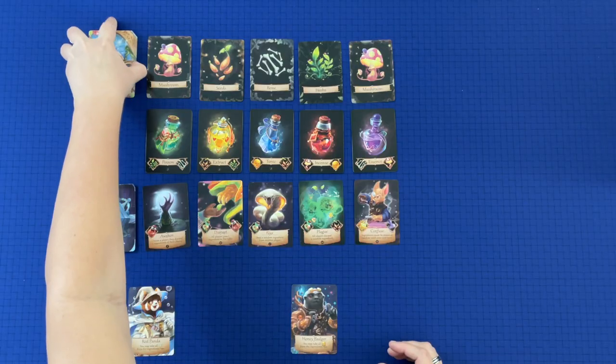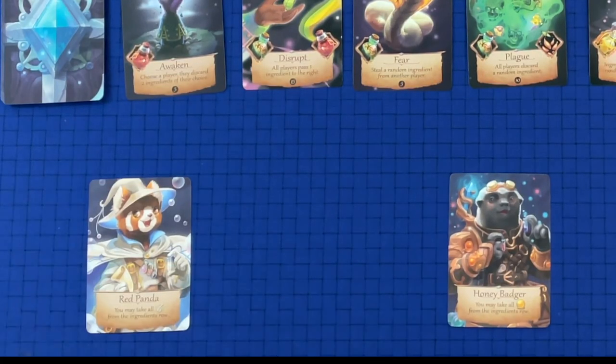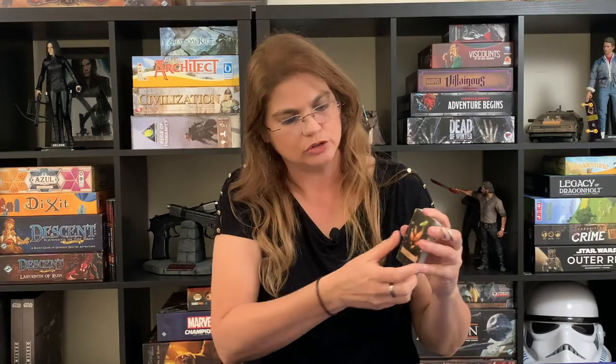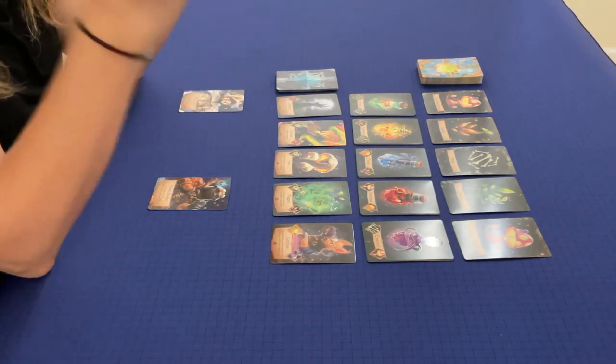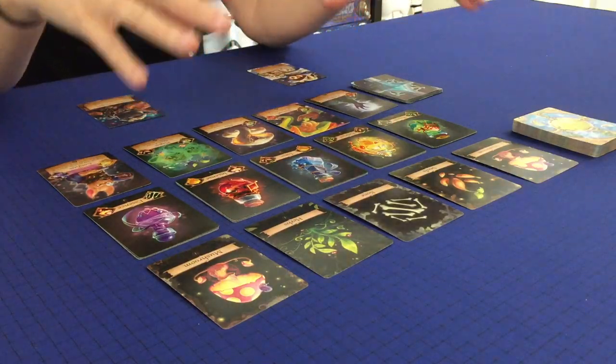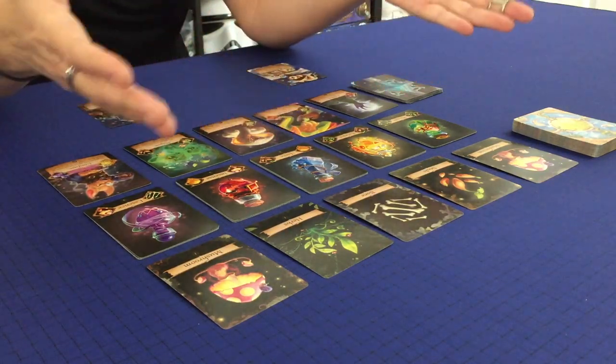To decide who goes first, look at the bottom card of the ingredients deck. Whatever ingredient is there, check which character likes it. If nobody likes it, move on to the next card. We get seeds, seeds, mushrooms — nobody likes those. Then bones — the Red Panda likes bones, so the Red Panda goes first. Put those cards back in the same order and we're ready to start.